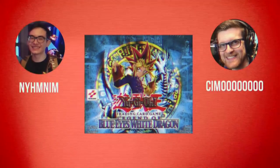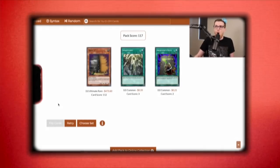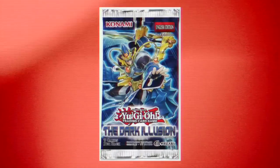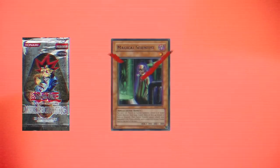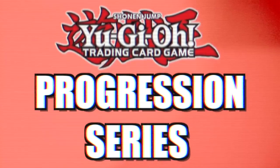Both NimNim and myself will be opening 24 booster packs, or one box, of a core Yu-Gi-Oh! booster set. We will build a deck and play a best 2 out of 3, and the winner will receive a small prize to upgrade their deck. However, in each episode, we will open another box of the next set released in chronological order, constantly upgrading our decks before dueling. This time around, we'll be introducing side sets, a new banding system, and plenty of other fun surprises. This is the Yu-Gi-Oh! Progression Series Season 2!